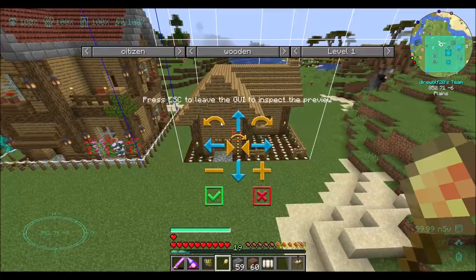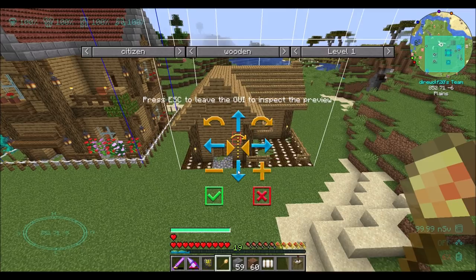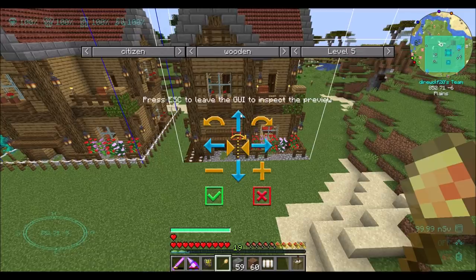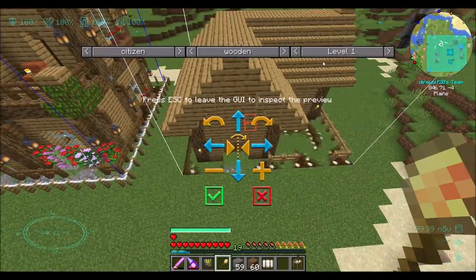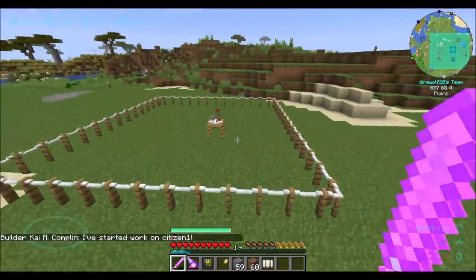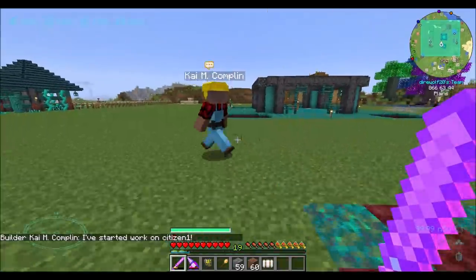Same deal — rotate it around so that the front is there. We should align it so it's about the same. Level one, check — perfect. Now we can't build both of these at the same time unless we had a second builder's hut, which we don't. At some point we might, and then we could have two builders working on it. But let's get housing for our citizens.